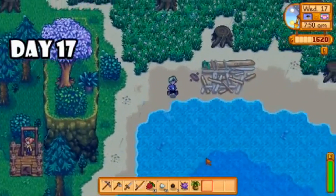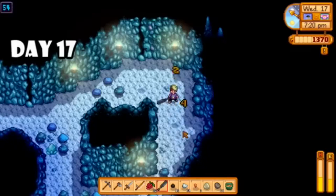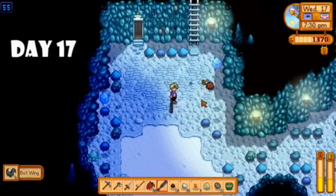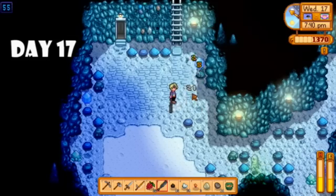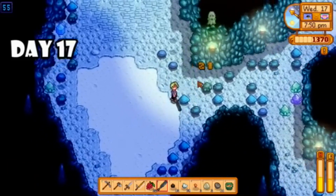Now on day seventeen I'm really starting to wonder — am I going to hit the record for most rainy days in the first spring? I made sure Robin started on my silo because I wanted to start cutting grass and collecting hay for my future animals. Then I spent all day in the mines. I found a better club — by far the strongest weapon I had — though it gets me into trouble later because it's so slow to attack. I did manage to reach level 55 in the mines.